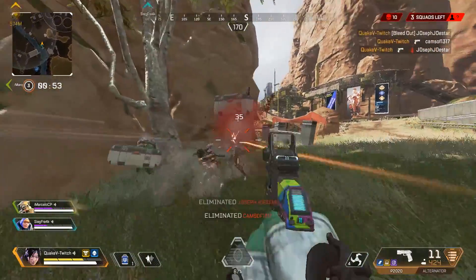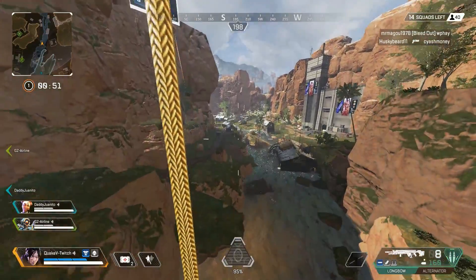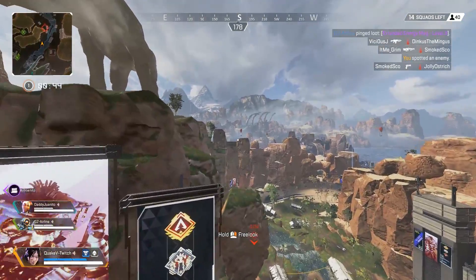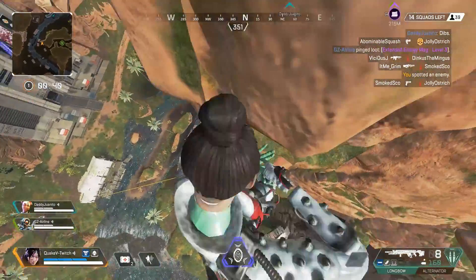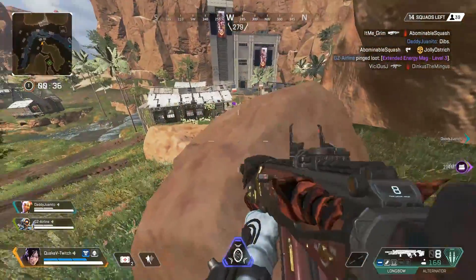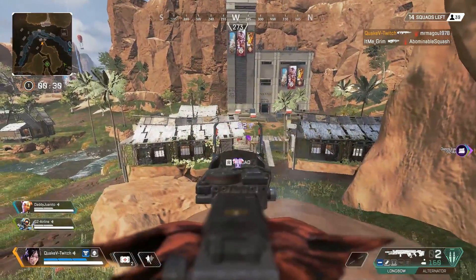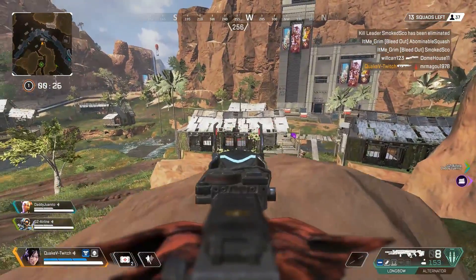The loadout I recommend running is Wraith, Pathfinder, and Bangalore — those three are the strongest characters in the game right now. You can experiment with Gibraltar given his new shield buff and HP increase, but I recommend sticking with Wraith, Pathfinder, and Bangalore. That combination will set you up for success really well.